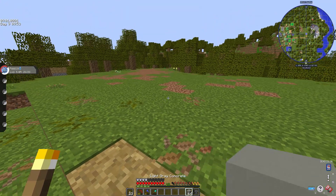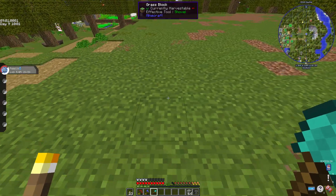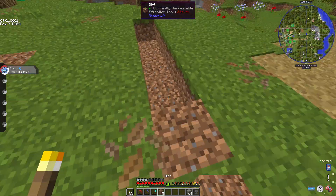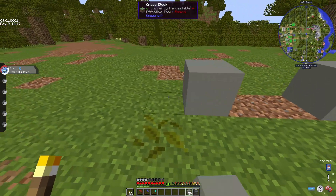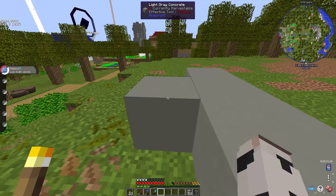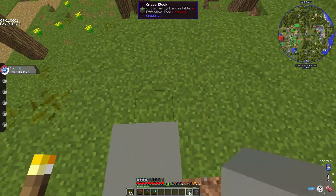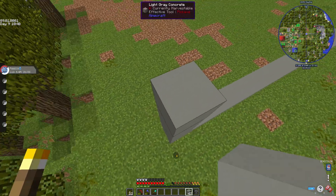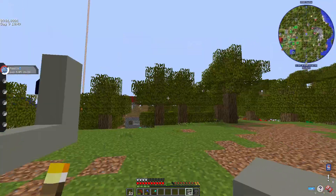I'm back with the light gray concrete. Let's start right here. In reality this is not gonna be in the ground — that would be stupid. It's basically gonna be like this, with the door right there, about that wide.